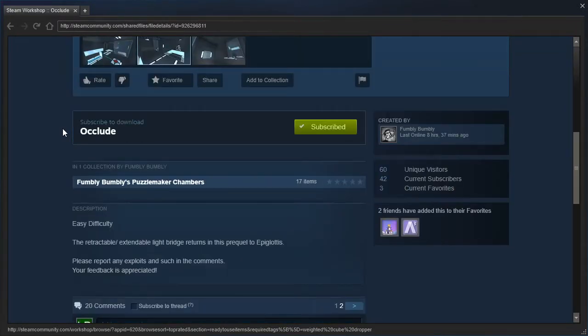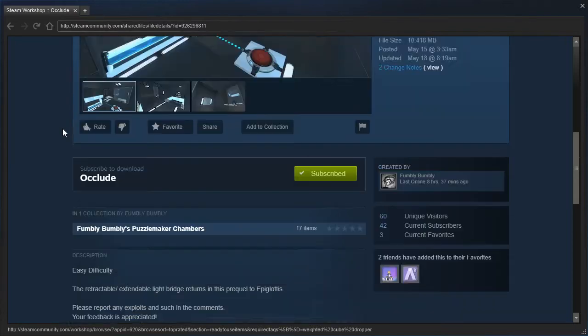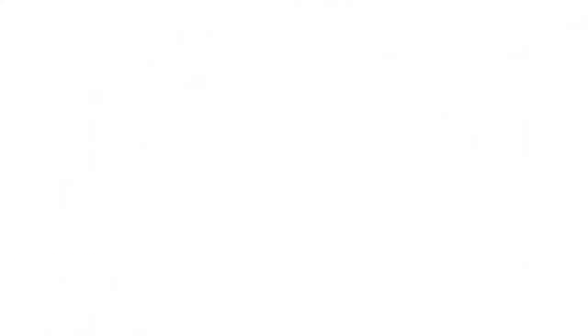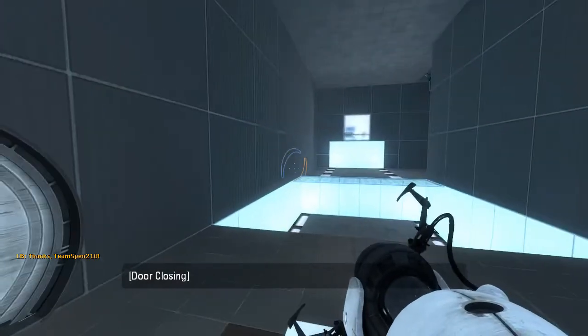Easy difficulty. The retractable slash space-extendable light bridge returns in this prequel to Epiglottis. Please report any exploits and such in the comments — your feedback is appreciated. I think I have played Epiglottis in the past, and me being the professional I am, I didn't even look it up for this post-commentary. So let's get started, jump right into things here.